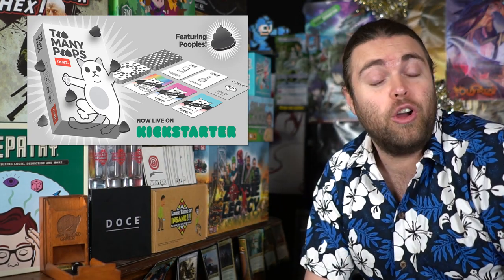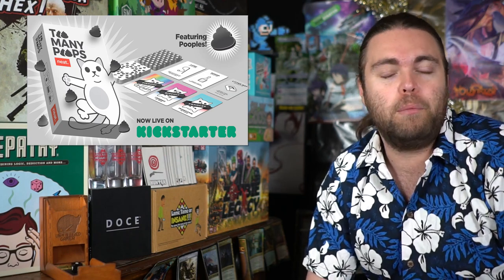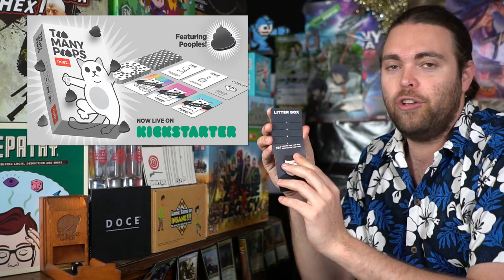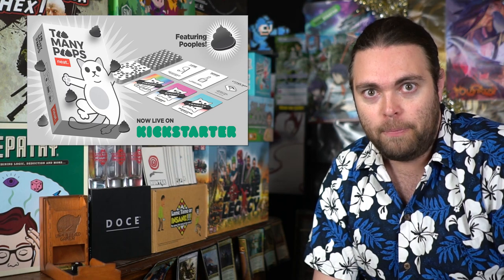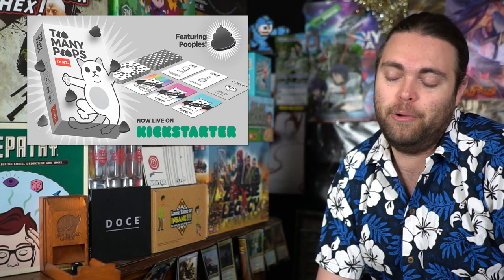Getting to ten points is all you need to win the game. You can play up to two action cards on your turn, do different things with those, then pass. At the end of your turn, you determine how much poop the cats produce and how much you reduce based on whether you have a litter box scooper. If you ever hit ten poops, you're going to lose. But if you get ten points and then ten poops, you'll actually win — you just need those ten points of cats. First person to ten points is the winner.